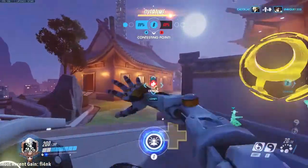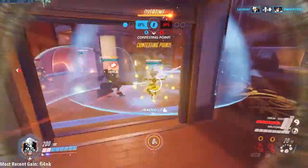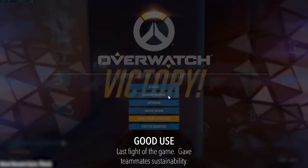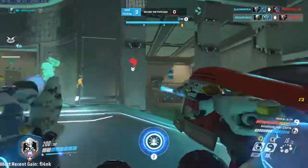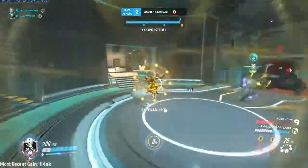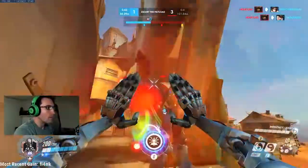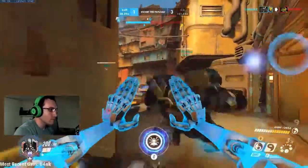Your ultimate heals at 300 health per second, so it can counter offensive ults. Be aware that nano blade and barrage can kill through Transcendence if done correctly — so it's a double-edged sword. In this next bad example, I hear the Dragon Strike go off, look around and can't see it, get nervous and pop the ultimate, which ends up being a waste. My team was so spread out it wouldn't have done much to us anyway. Just because you hear the enemy's ult go off doesn't mean you need to pop Transcendence.